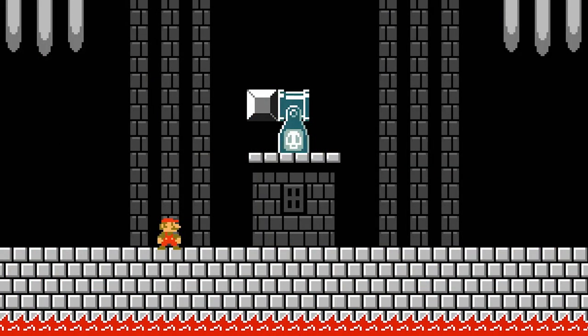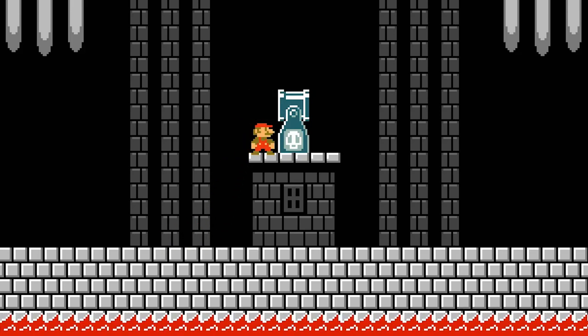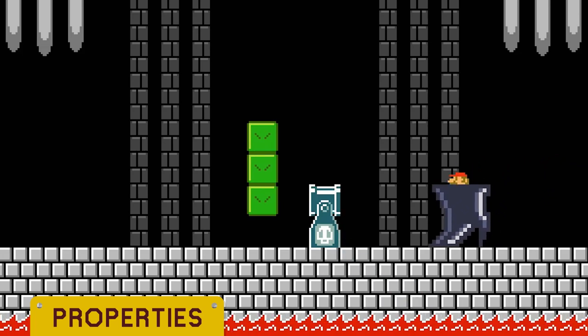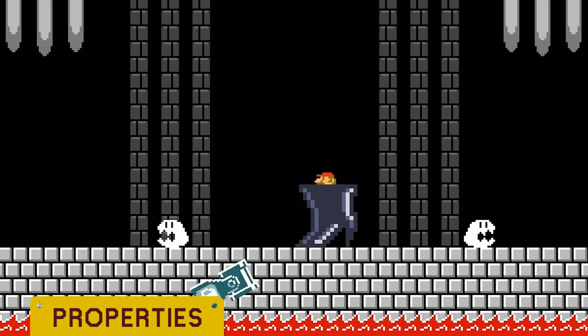A Bill Blaster will not fire if a solid object is directly in front of the head, or if Mario is within one tile away from it, either horizontally or vertically. The only way a Bill Blaster is destroyed is if it is crushed or ground pounded by Mario in a giant stiletto.